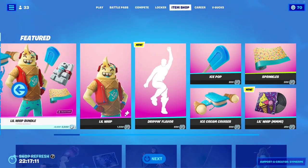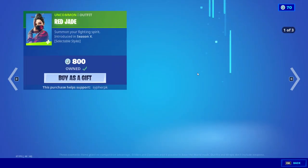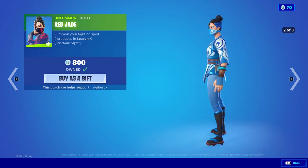And here are the prices of all of these items sold individually. I also have the Best Friends Bundle back, which I did a video on that before, as well as the Red Jade Skin back — really nice skin, comes with three really cool added styles, the blue one being my personal favorite.